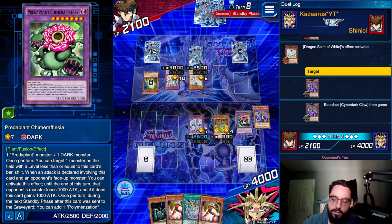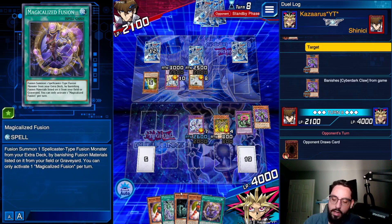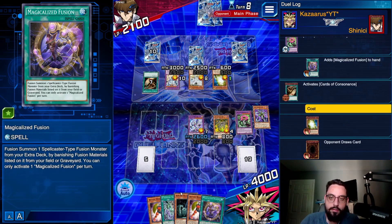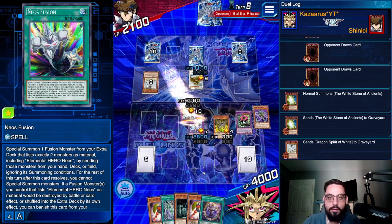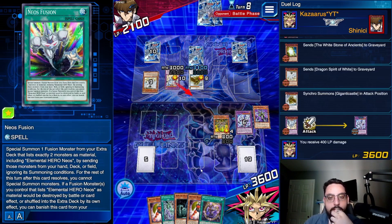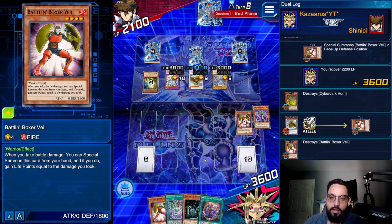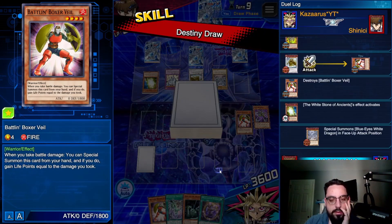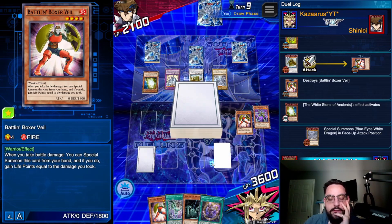I'm going to grab Magicalized Fusion. I don't want to grab Future Fusion because I don't know if I can live two turns with my current hand. Summon a Stone, make a level 9 Synchro — Gigantic Castle, what? We're going to take 400. I'm not using the effect of Neos Fusion because it's just going to get banished anyway. I'm going to take 22 hits and Veil. It has to be Karma Cut so that I can deal with Twin Burst.